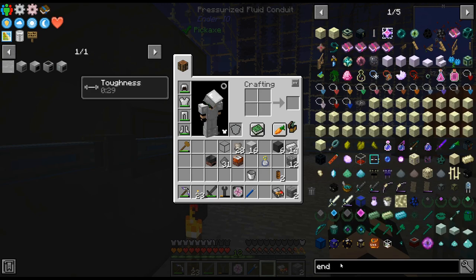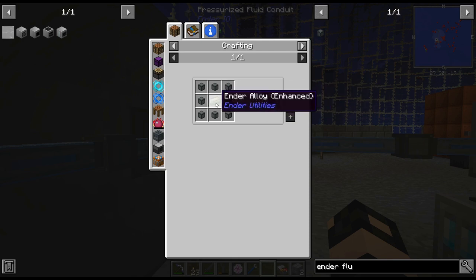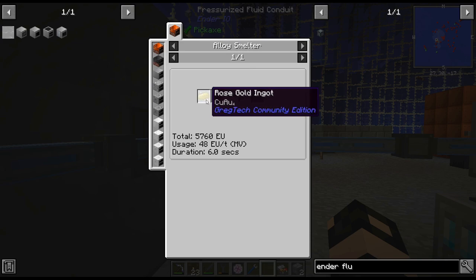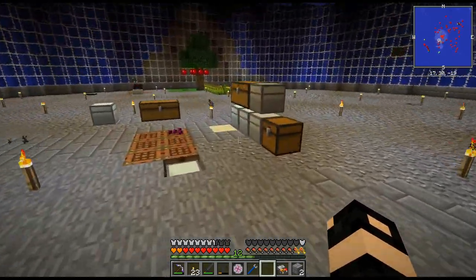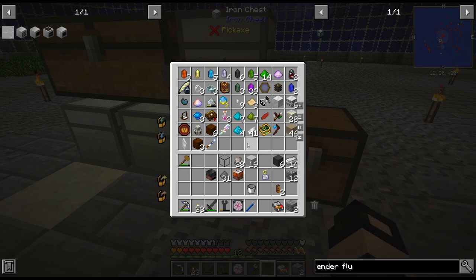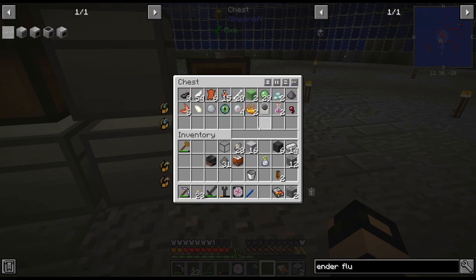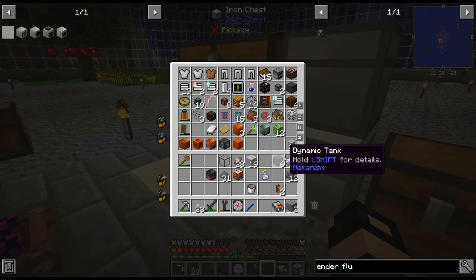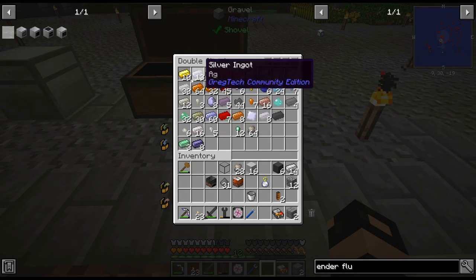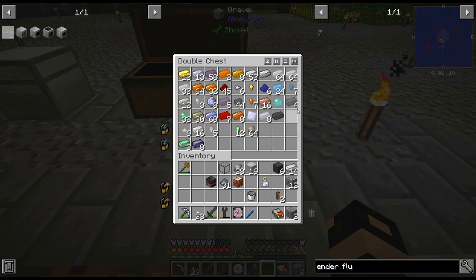I'm thinking ender fluid conduits — ender fluid is the one where you can do multiple. That's what I was thinking. Ender pearl, rose gold — rose gold is not a problem. I don't think I have an ender pearl. I have ender. I do have an ender pearl. I'm not going to worry about that right this second.